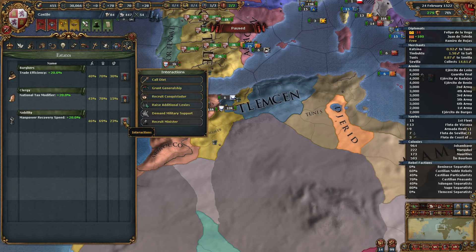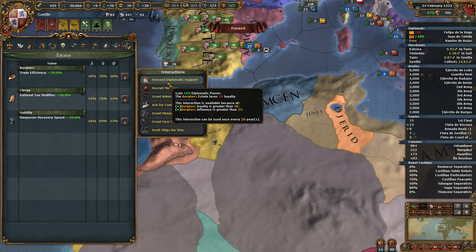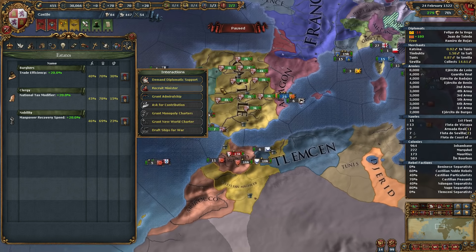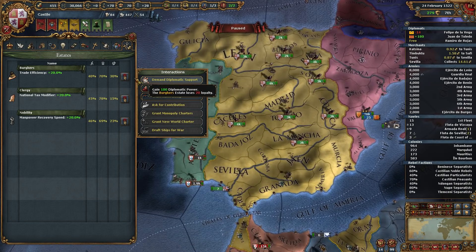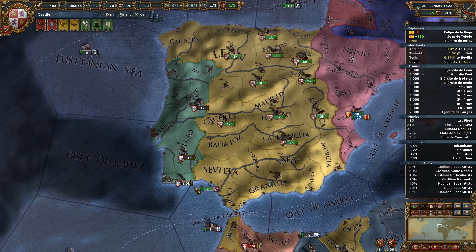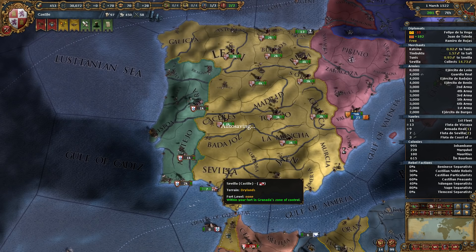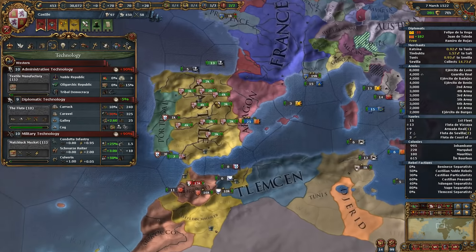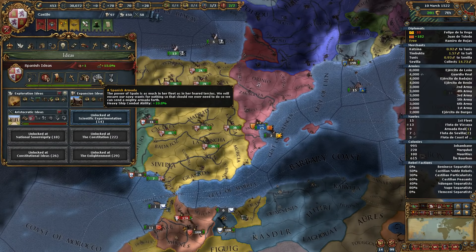Before we went on the expedition, we had heard tales of an explorer named Hano who had found an island populated with hirsute and savage people — the Pungo Beasts event. It causes people to gain ferocity, which I don't really care about. However, monarch points are worth more, and I would definitely convert 120 ducats if I had a button to convert money into monarch points — so of course I'd do it.